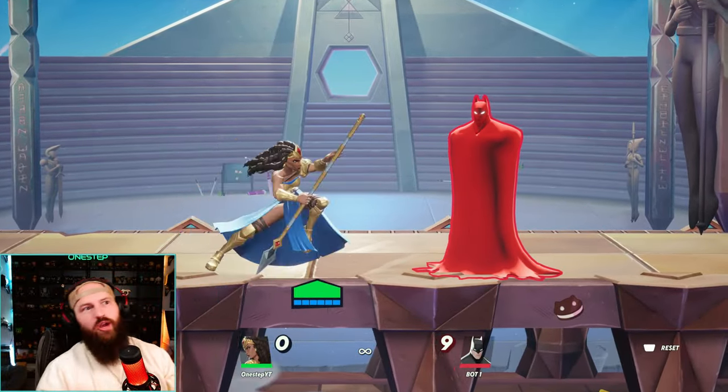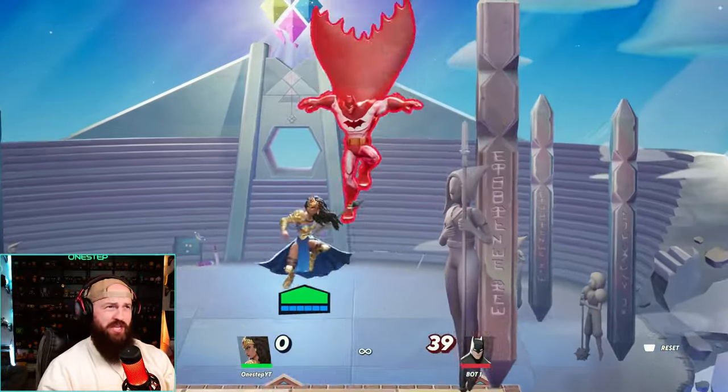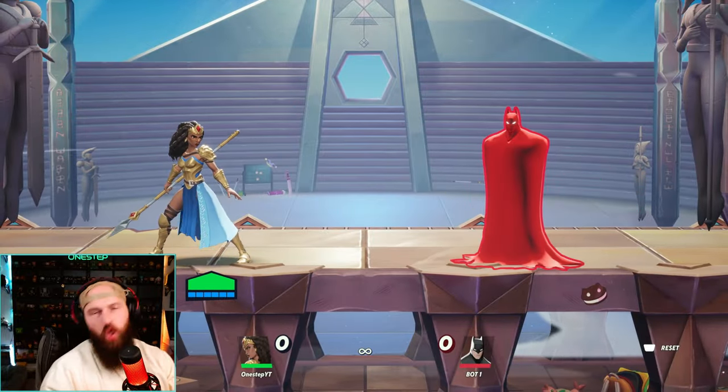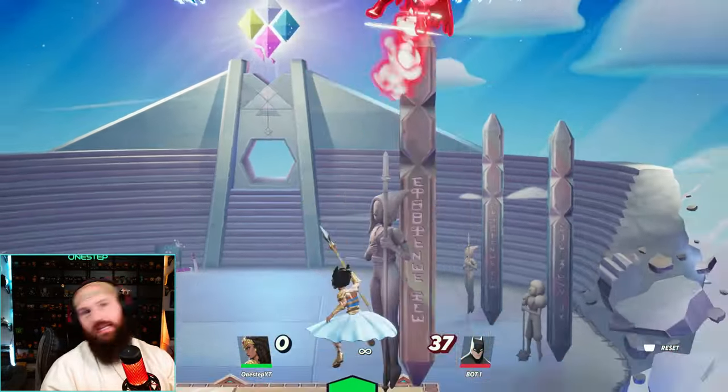She's a very vertical player. She's got some good horizontal stuff, sure, but she can just carry you to the ceiling. That's going to be your main strategy for KOing — just carrying your opponent to the roof. Up special, jump, up attack, up special again, and then up attack again.